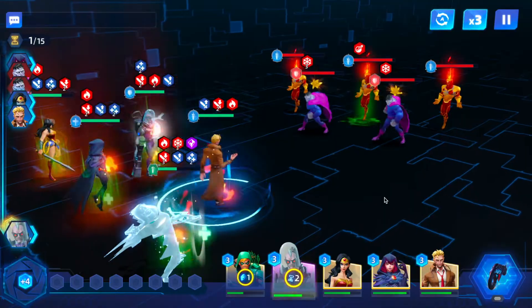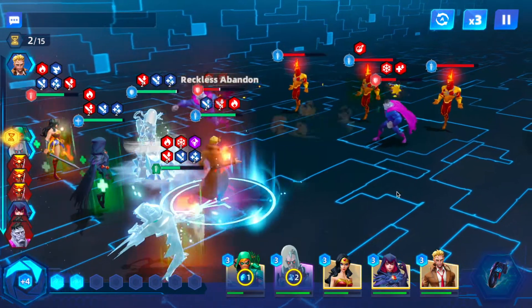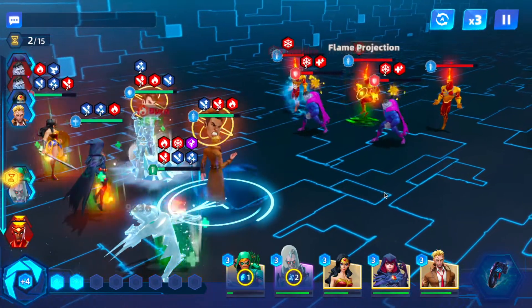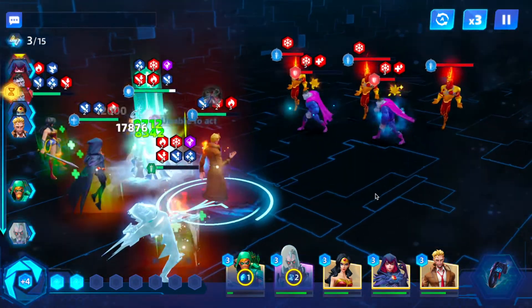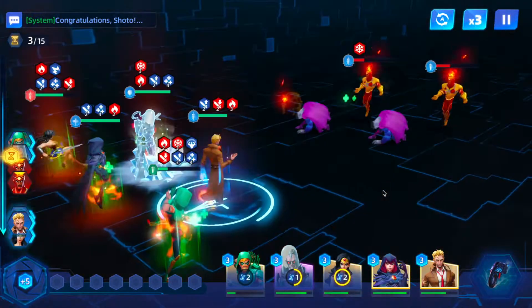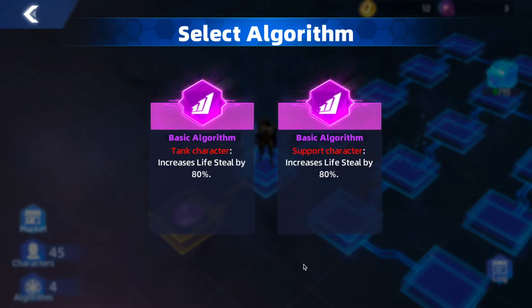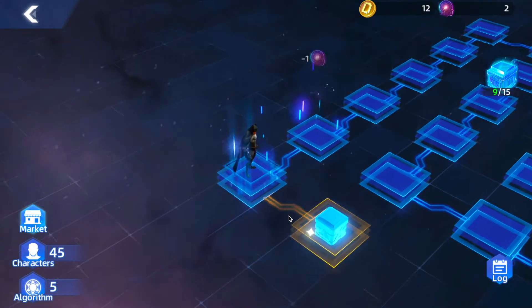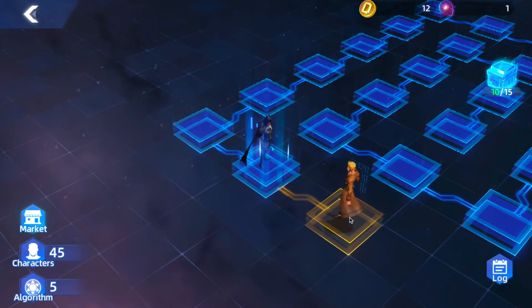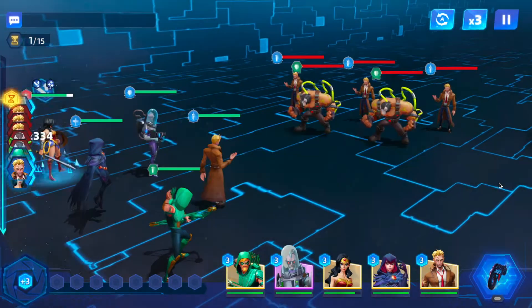Oh no — froze our green arrow, no bueno. Luckily whoever drops first is not the end of the world. We don't mind Mr. Freeze being frozen — he actually likes to freeze himself quite regularly. Firestorm is not a scary character, probably the worst epic character in the game. Increases life steal again — we're just going to keep adding it to the support character. We definitely want to keep Raven up so she can revive whoever I lose. We're in a good rhythm, just going to keep on going.